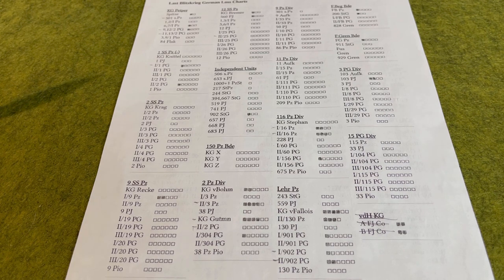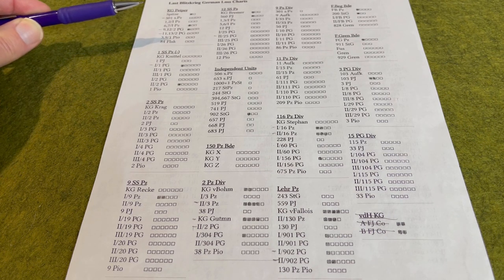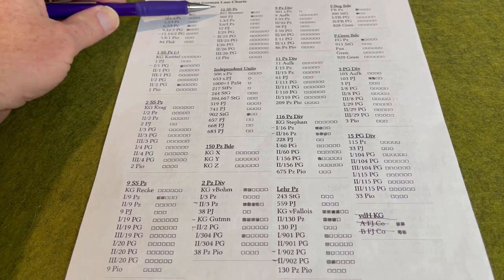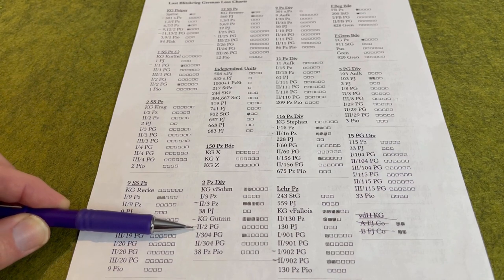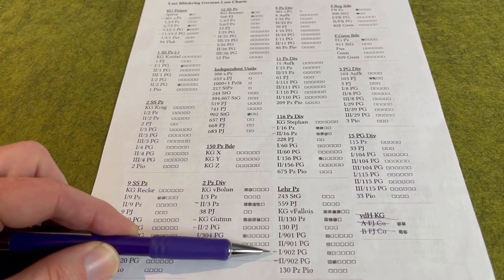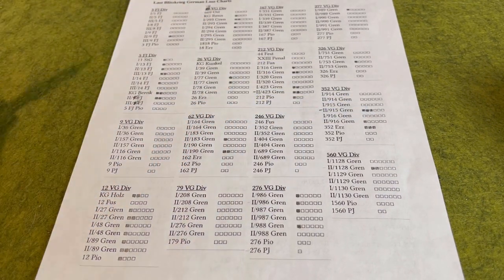For the eight infantry replacement steps: two went into Kampfgruppe Piper to keep his Panzer Grenadier units close to full strength. One step was placed into 12th SS. A fourth infantry step went into the 2nd Battalion of the 2nd Panzer Grenadier Regiment of 2nd Panzer Division. Two steps went into Panzer Lehr's Panzer Grenadiers — both battalions of the 902nd. The eighth and final infantry step was placed in the 2nd Battalion of the 915th to bring it back up to half strength.